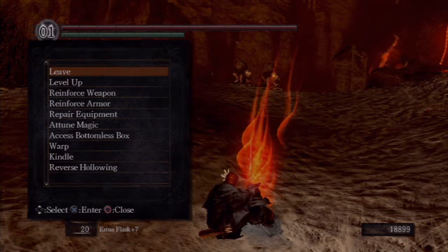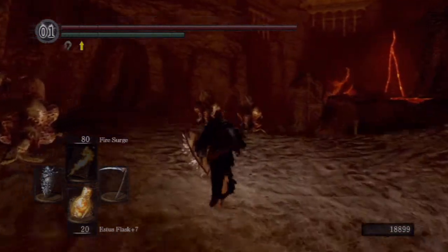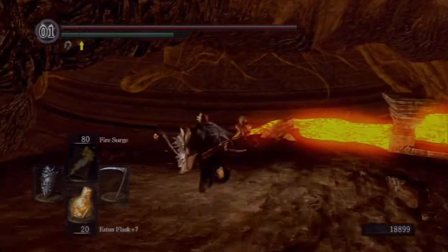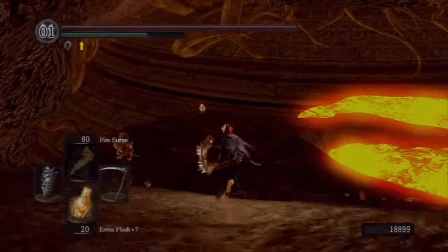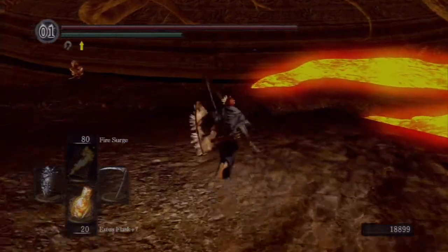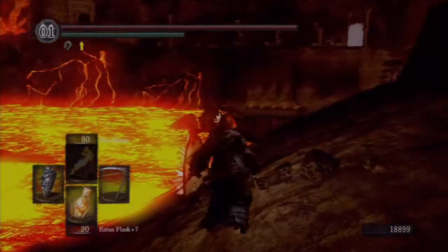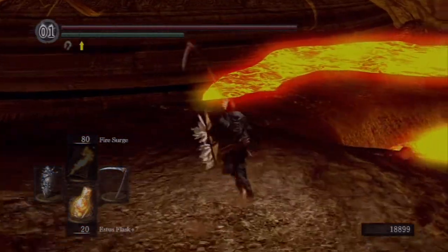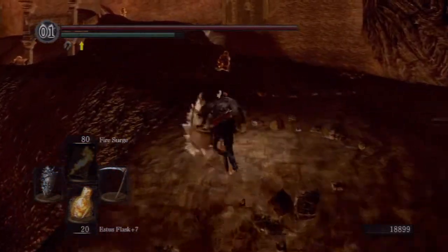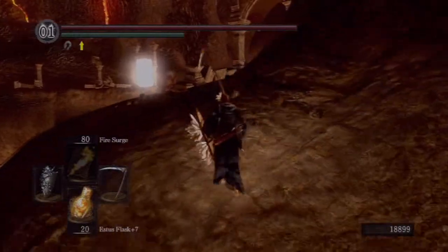Tyler here, and today we're down in the Demon Ruins. I'm going to show you quite a bit in this video. First I'm going to show you the Ceaseless Discharge boss fight, then where to locate the Chaos Flame Ember, then the Firesage Demon boss fight, and get you basically prepared to move on from the Demon Ruins into Lost Izalith and take on the Bed of Chaos.